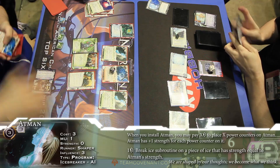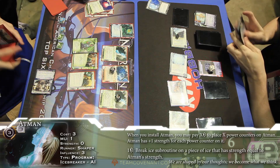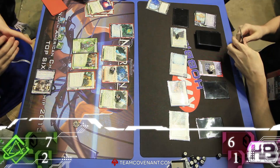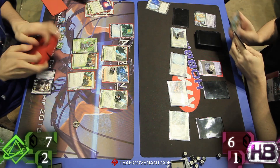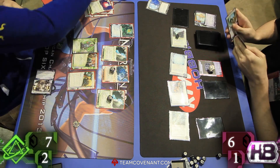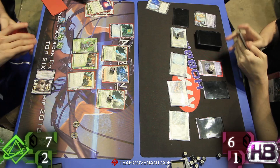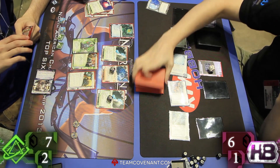And we're seeing the true beauty of Shapers here — you can just have anything whenever you want it. Atman comes in with four on, and that's going to roll right through that Ichi. Nasty! It's crazy to be able to just break right through, just get anything you want. One Clone Chip equals an Atman. One Self-Modifying Code equals an Atman. One Atman equals an Atman. Talk about consistency.